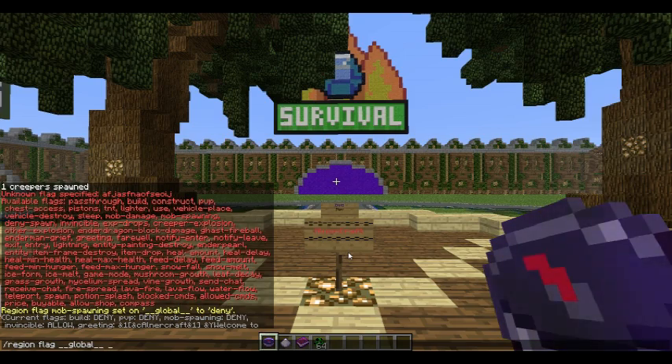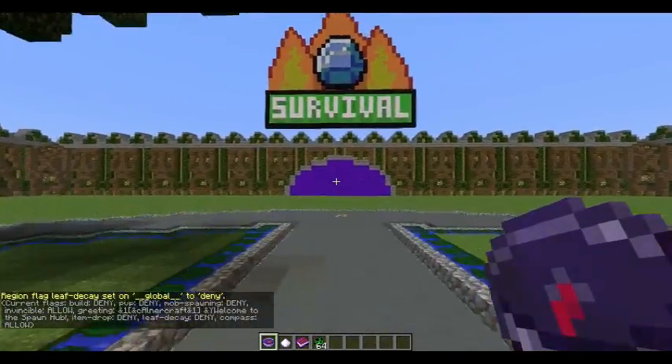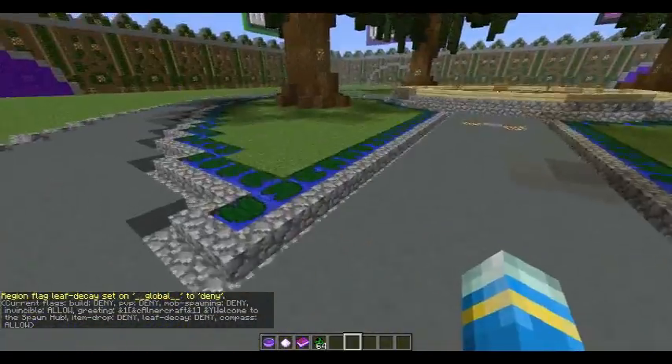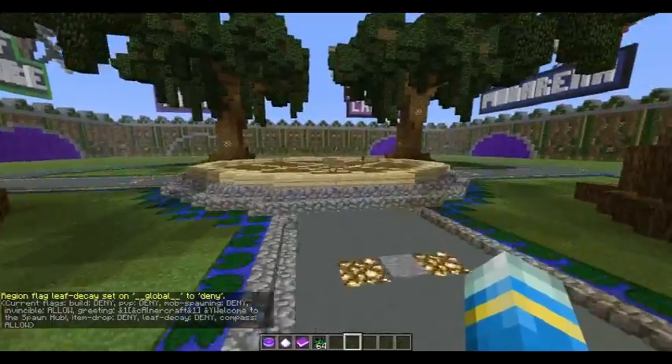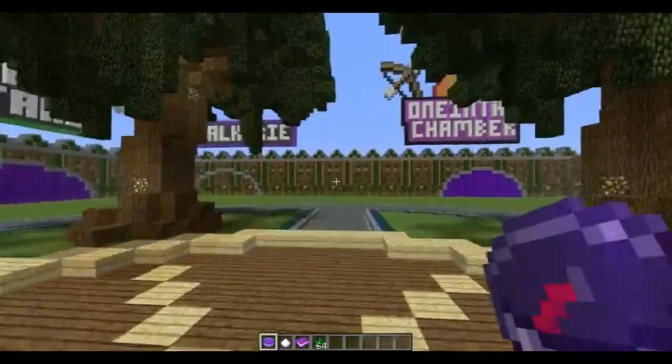Leaf decay deny. Sorted. So there we go — that was a quick tutorial on how to do that. More WorldGuard tutorials coming up, and I'll be doing one on this as well.